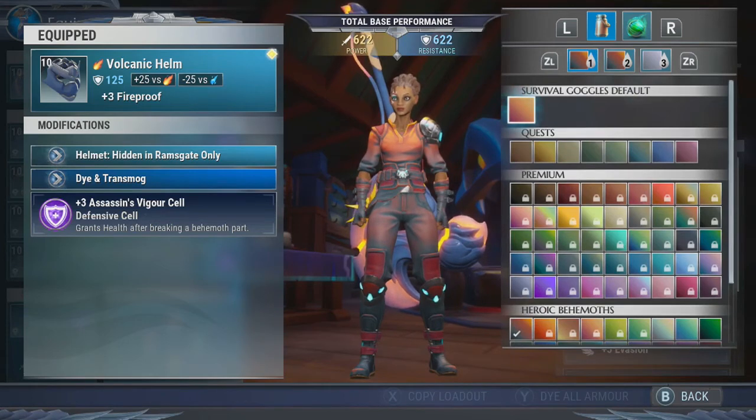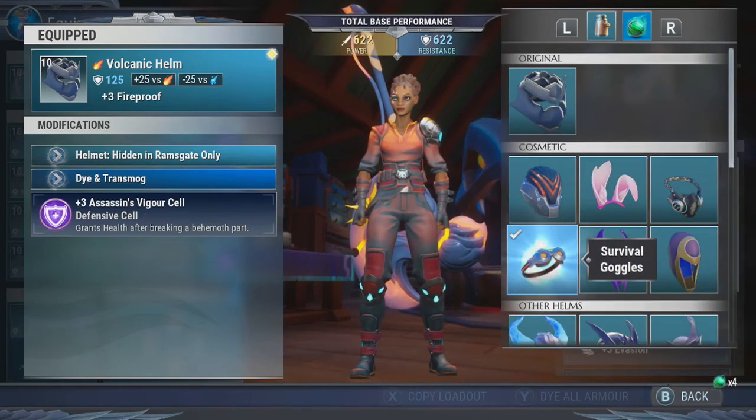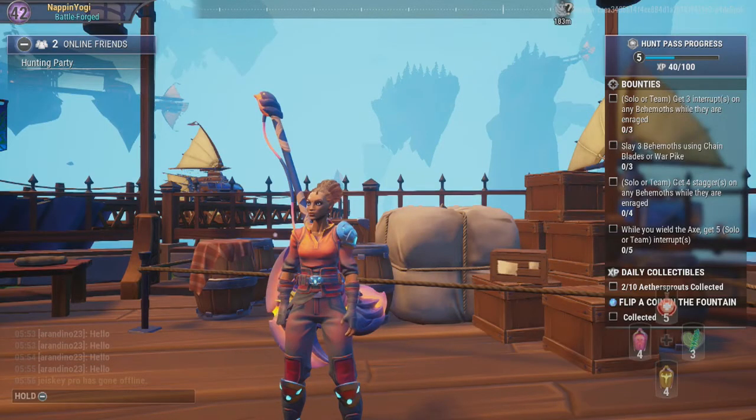If you go into the second tab, you will see all of the cosmetics that you've bought or gained from the Hunt Pass and the store. And that is how you gain, equip, and dye cosmetics in Dauntless.